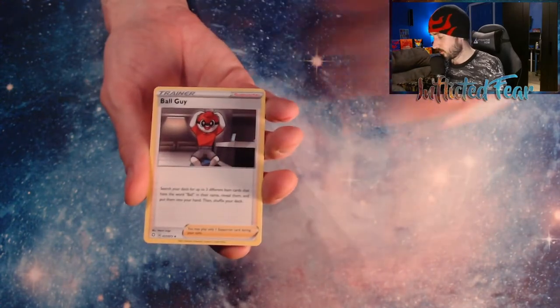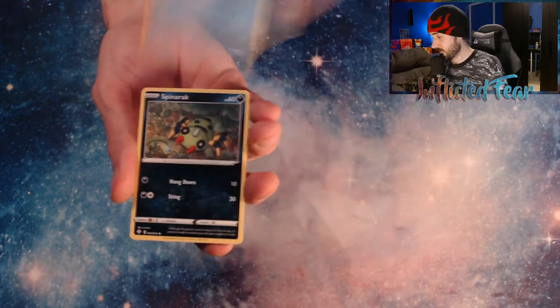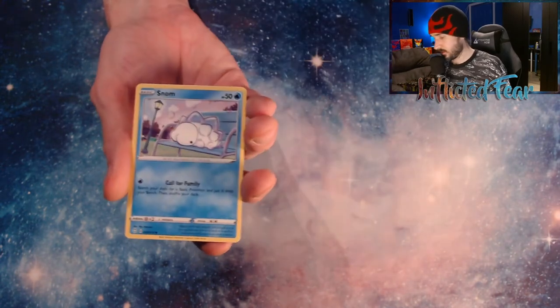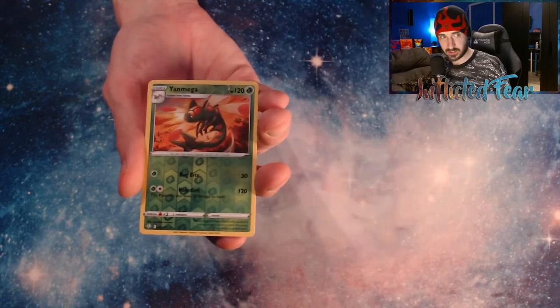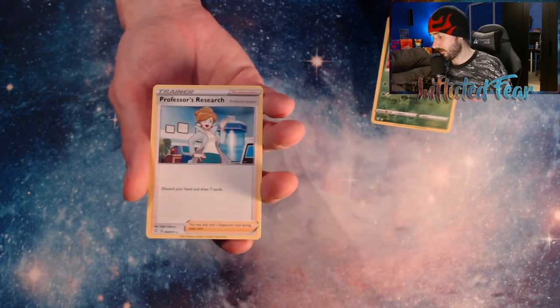Energy, Ball Guy, and a Team Yell Towel. Thwacky, Choodle, Spinarak, Cufant, and Gossifleur. Snom. And a Reverse Yanmega. It looks like no Baby Shiny in this one — that's a rare though at least. And Professor's Research.